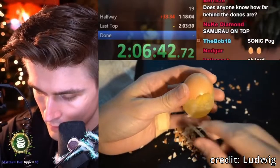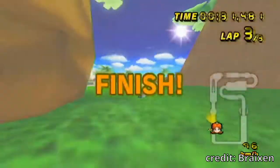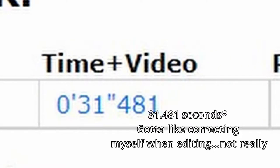Whether it's getting an egg's outer shell like Ludwig or literally carrying out a gun in Mario 64 like Elf, there's always some insane speedrun out there. And then there's Mario Kart. The speedrun world record of Coconut Mall in 150cc is by Braxton at 31.418 seconds. That's insane. How is it that he's finished it in 31 seconds and I'm just a nobody saying I have a record? Well, it doesn't beat his, but it is a world record in its own way.